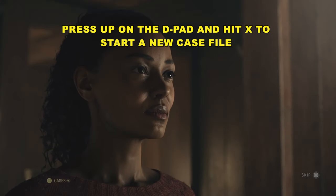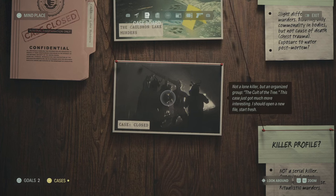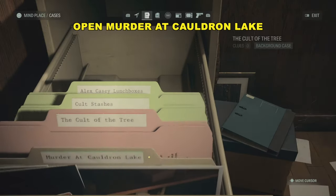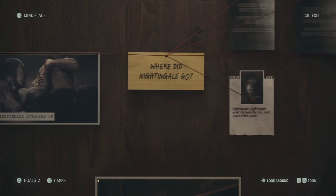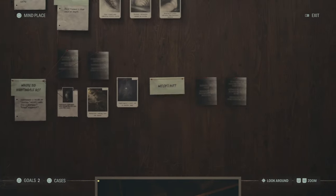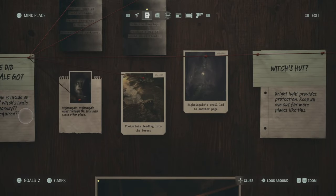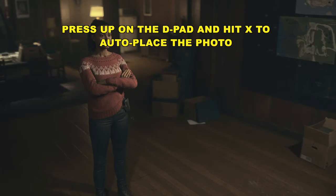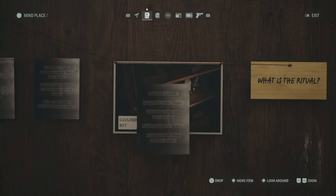Pull up Cauldron Lake Murders and press up on the D-pad — you should have something there. If you haven't already done this, be sure you do it. She talks about starting a new case file for the Cult of the Tree. We also want to open up the Murder at Cauldron Lake. For me, it auto-placed a bunch of stuff. Press up on the D-pad and you should have some clues in there about the Witch's Hut, and she'll talk about the Witch's Hut a bit.